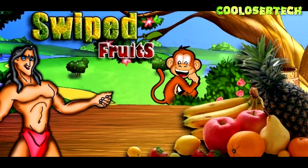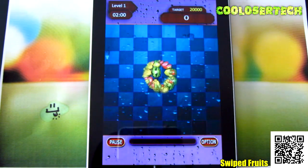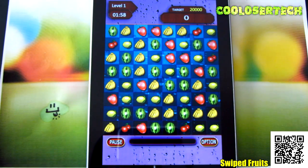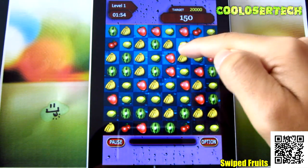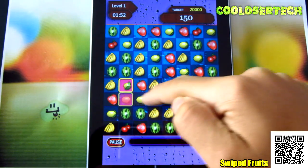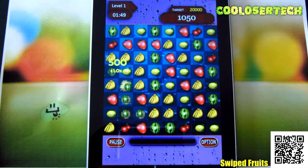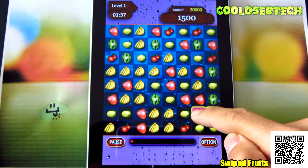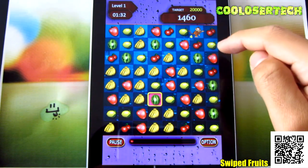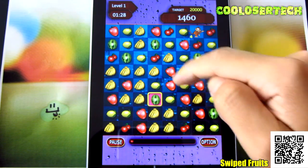Next up we have Swiped Fruits — I've wasted lots of time playing this game. You have a time limit and what you need to do is match three or better of these little fruits together, so it's like a Bejeweled-type feeling. You can go sideways. A monkey will require four fruits to come across it to use a little special — you can do two of them but it minuses points.